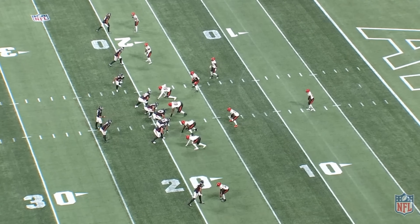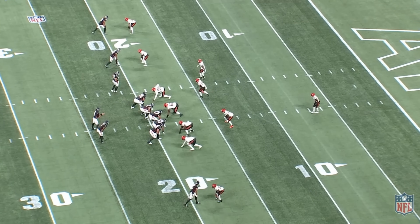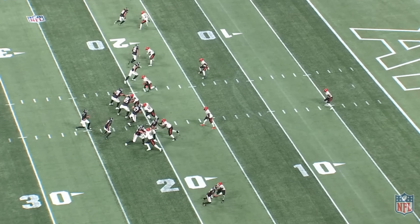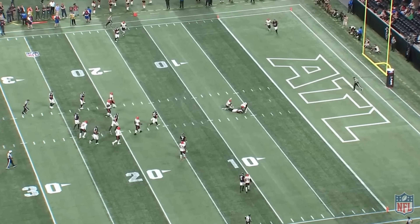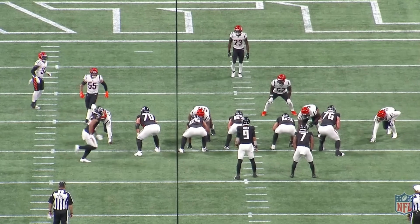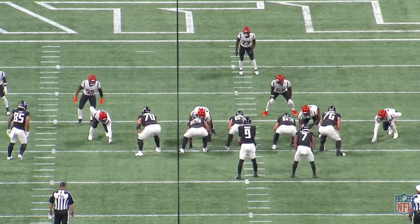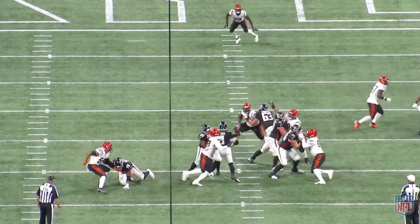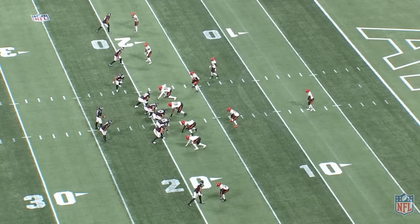Next one here — a nice little slant-ish to the slot up top. Tight coverage, ball's right up on his face. It's a good throw. I think this is a throw you expect an NFL quarterback to make. Tight window, but it's right on him. Chuckling to myself because a lot of Trey Lance fans were all sensitive because I didn't put every single completion out there — these are throws that I think you are expected to make in the league. The leverage is correct and the ball's right up on him. It's tight coverage, I get it.